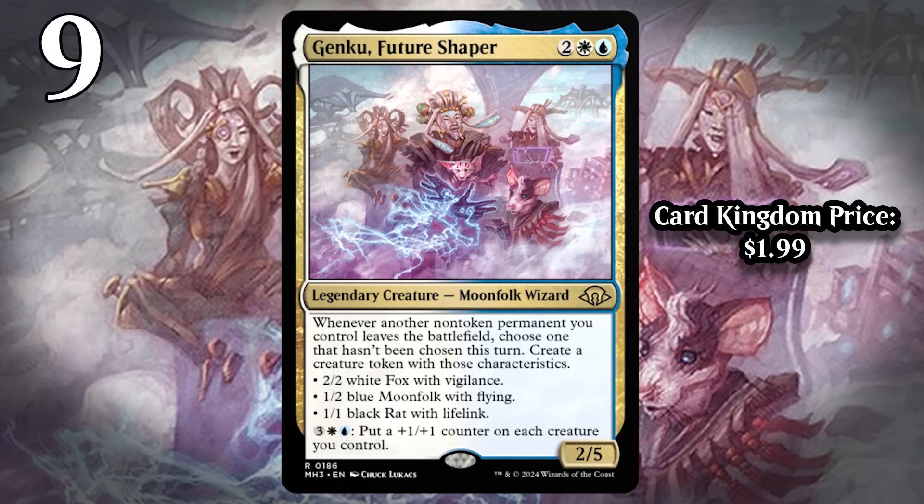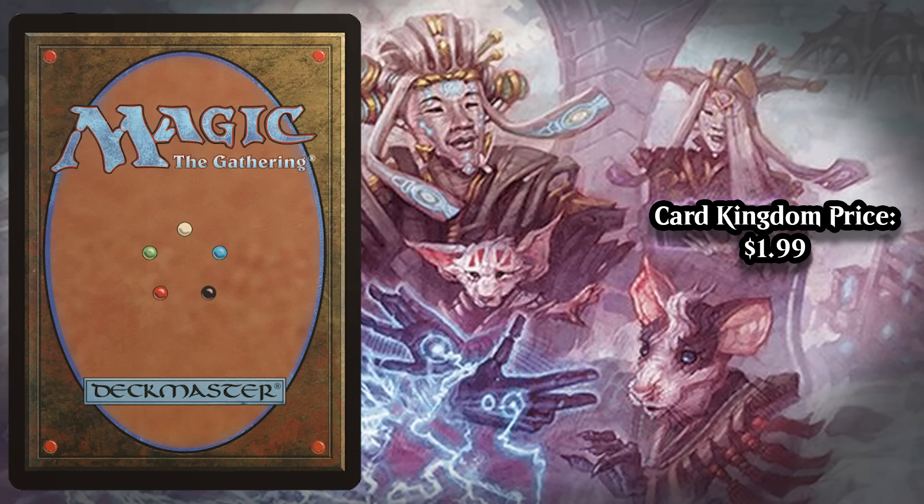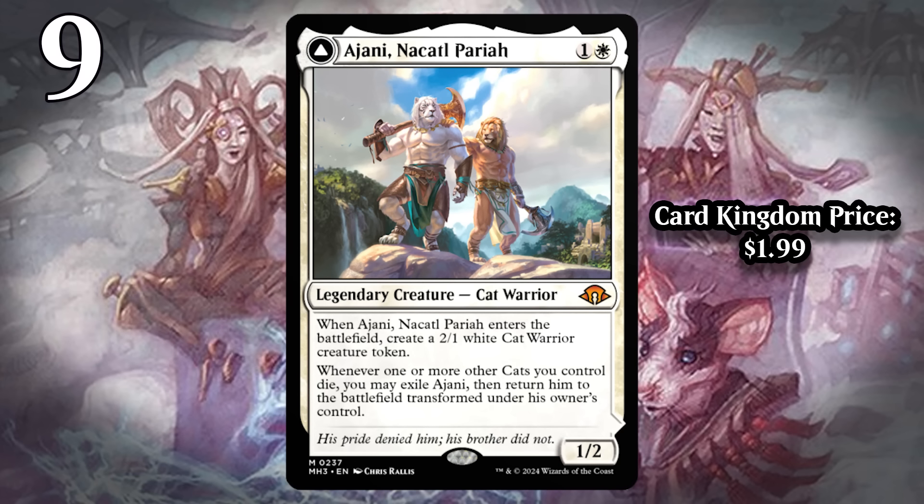The turn you play Gengku, you're often going to be able to attack, and suddenly any trade your opponent can make just looks miserable, so they just have to take the attack. You do get value out of Gengku right away, especially if they can't really just take the hit anyway. Even if your opponent refuses to trade with your creatures to give you tokens, you can just start pumping mana into this to buff your entire board with +1/+1 counters. That's what really pushes it into the bomb range — the activated ability to buff the entire board definitely pushes Gengku to the point where it's just one of the strongest cards in the set.